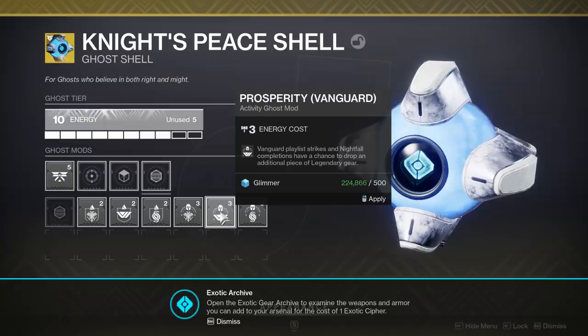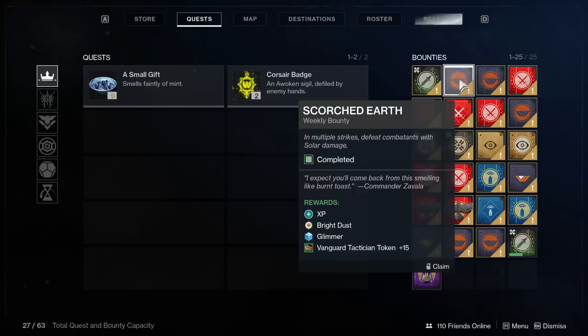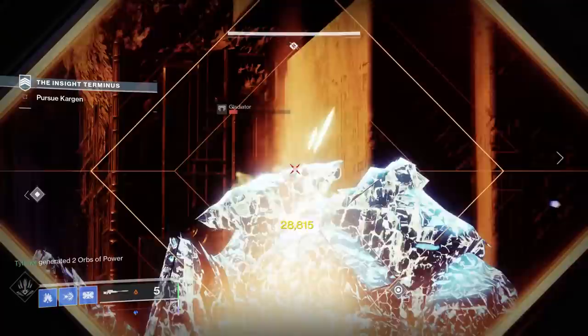One more thing: the fireteam experience buff. As you level up your season pass, this increases experience gains for your fireteam — not yourself. So you may want to hold on to your bounties until you get into someone's squad who has the Shared Wisdom buff, and then pop them all at once. Even just two to four percent extra experience can make a difference.